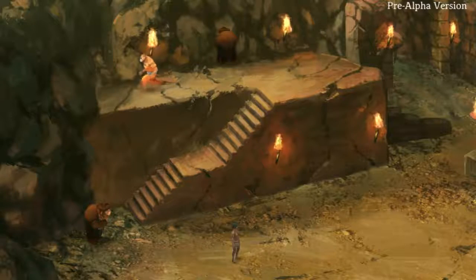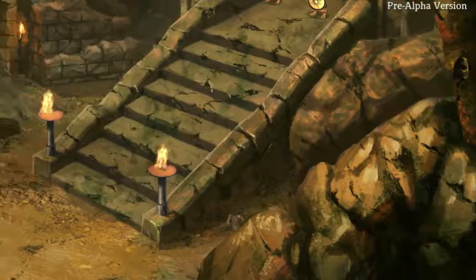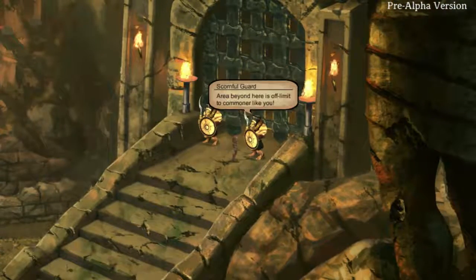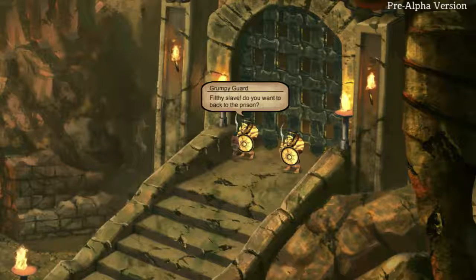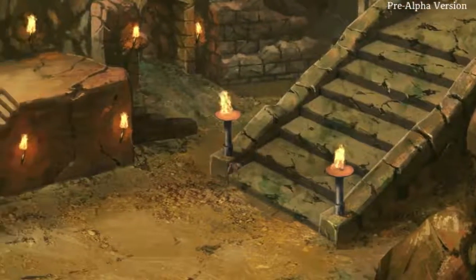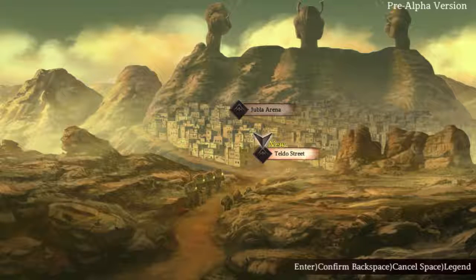Is there anything over here? Like a secret? No there's not. Let's get up here. Area beyond here is off limits to commoners like you. You bitch. Filthy slave, do you want to go back to the prison? Can I just sneak by you? Okay, I guess that's enough. Where is — can I go over here? Yeah, Tildo Street. Let's continue a little further.